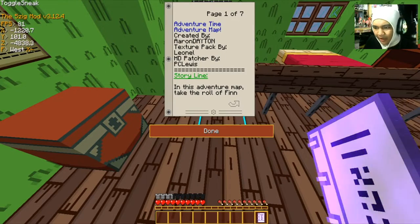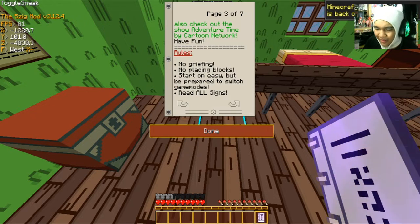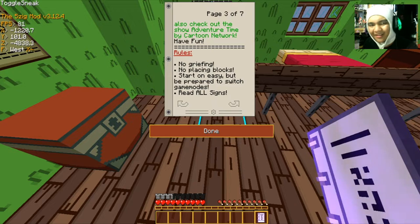Reading the map credits: 'Adventure Time Adventure Map, created by Aaron Dayton. Texture pack by Leonel HD, patcher by PC Lewis.' The storyline says: 'You take the role of Finn the Human and his companion Jake the Dog as they travel through the land of Ooo, battling monsters, exploring lands, and kicking the Ice King's butt. This is part one of four in the epic adventure map saga. Be sure to check out Adventure Time on Cartoon Network. Have fun!'